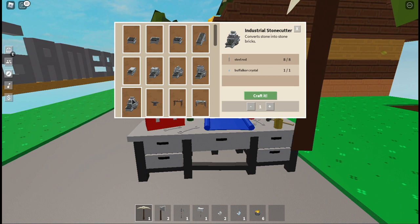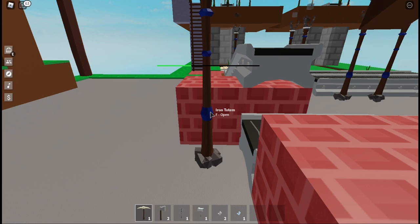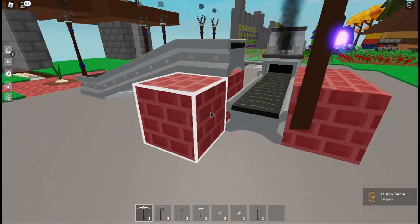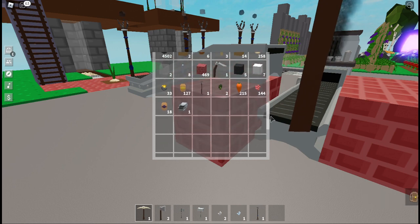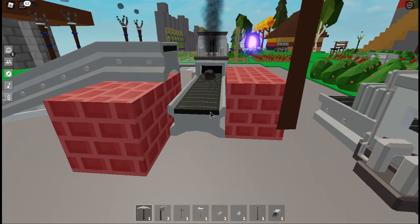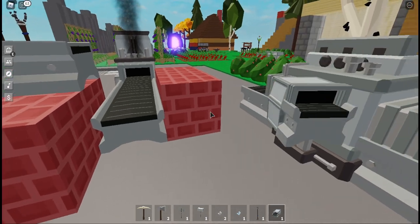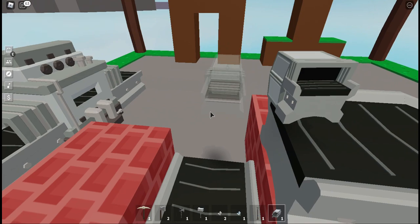One other update they added is the industrial stone cutter, and that also takes a buffalo core crystal and eight steel rods. As an added bonus I'll show you a trick on how to make use of your industrial chests to make short work of converting your gold ore into gold.